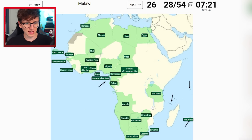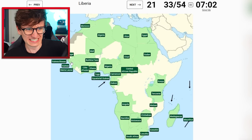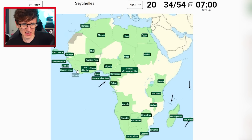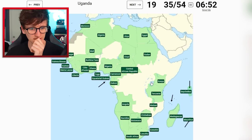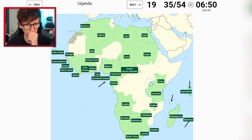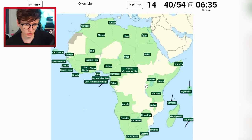Malawi is easy with the lake. Sudan is under Egypt. Madagascar. Kenya - I'm starting to feel very stressed. Guinea is under Guinea-Bissau. Liberia is just there. Seychelles is this one. Uganda - I think Uganda's just there - yes, we're fine! Tunisia - that's easy. Somalia - that is easy. Comoros - that's also easy. São Tomé. Rwanda and then Burundi underneath - I'm safe if I literally just click there. We're good!